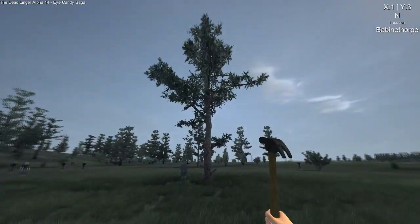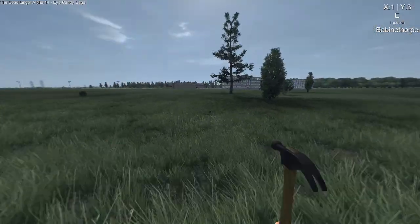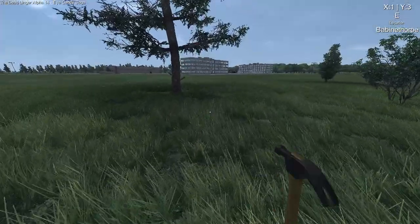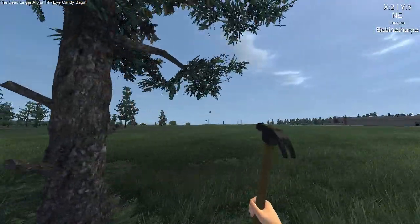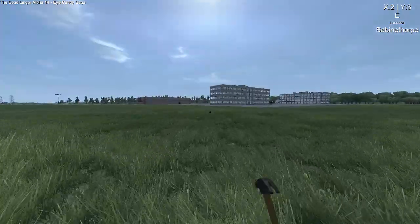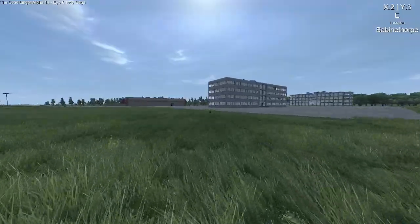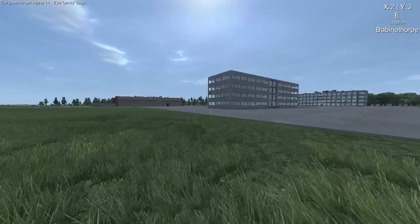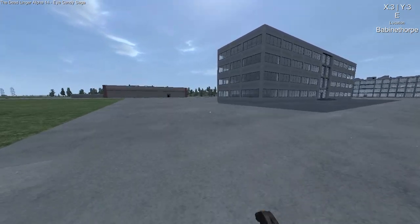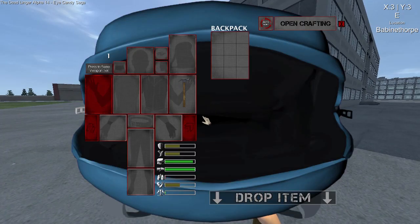You can see way further now, the world generation is better, everything has been remade. Trees don't do that amazing 2D stretching effect I used to love — kind of sad to lose that. Buildings have been remade too; barns and offices used to lag the game quite a lot and they've changed the programming. There are also two new forest zones: oak forests and tall pine forests.